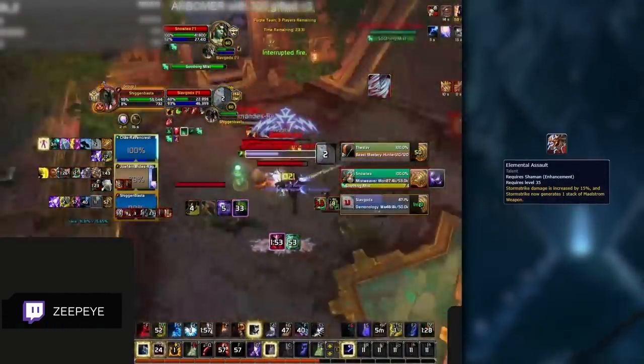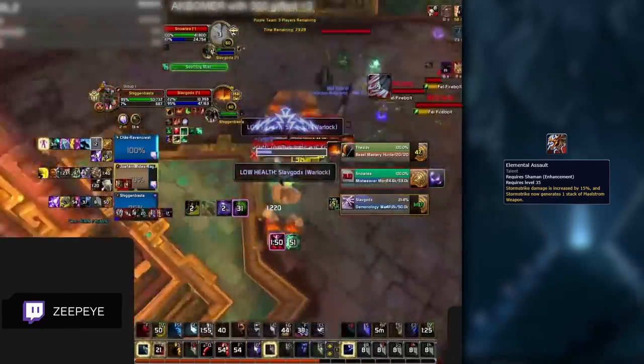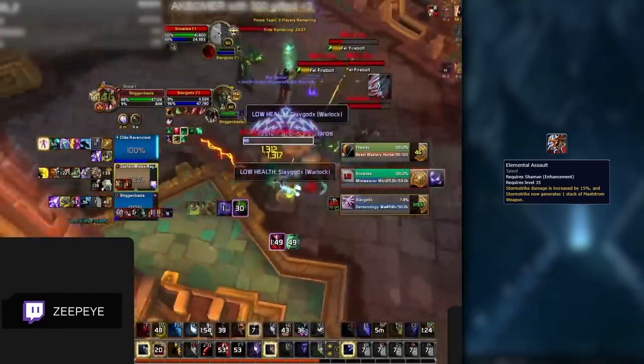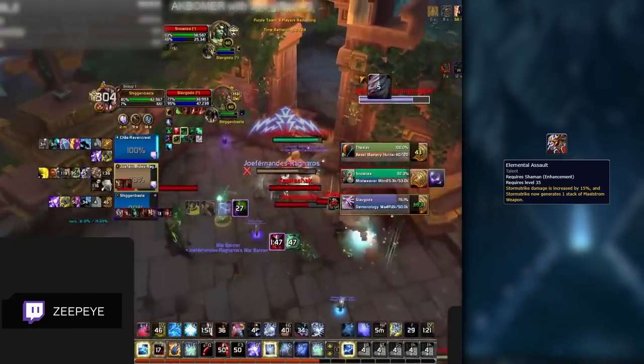Another mandatory talent coming in at Row 35 is Elemental Assault. It buffs Stormstrike damage as well as generates one extra stack of Maelstrom with every Stormstrike pressed. It's a great choice and the only good talent on this row for arena gameplay.